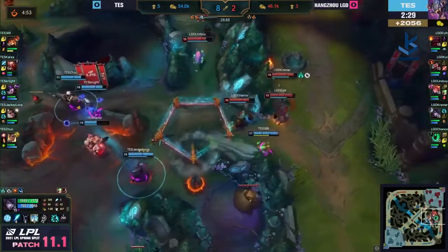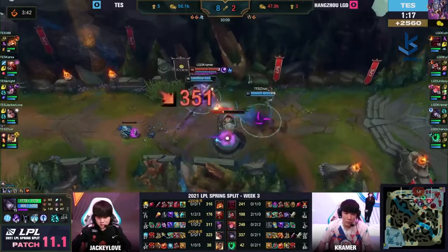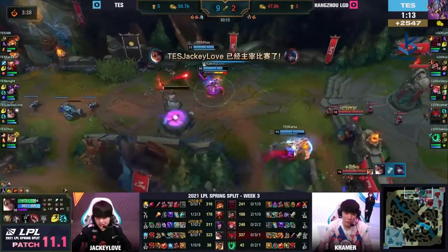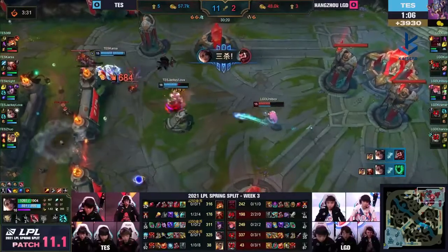Nicely done by LGD, but can they get away with it? 369 is charging up trying to get into the fray, but he's not Mega Gnar just yet. Chance is going to use the box. LGD — you've got to give them credit — that was straight-up daylight robbery to get that Drake. But Kramer, oh farmer Kramer, you don't get to just tend your fields at this point in the game!